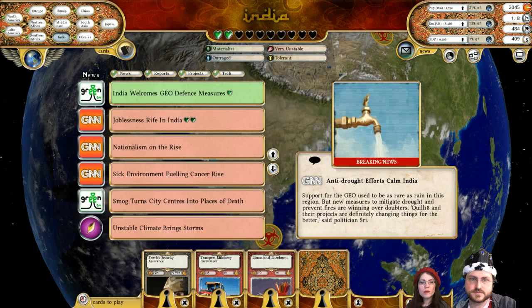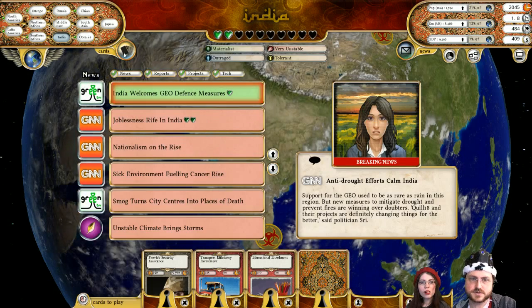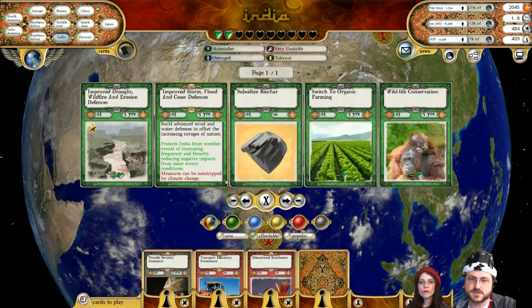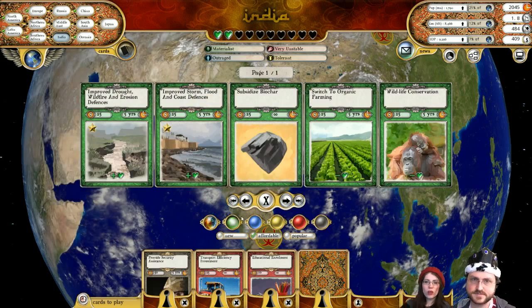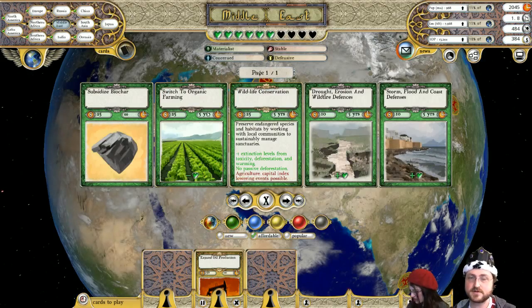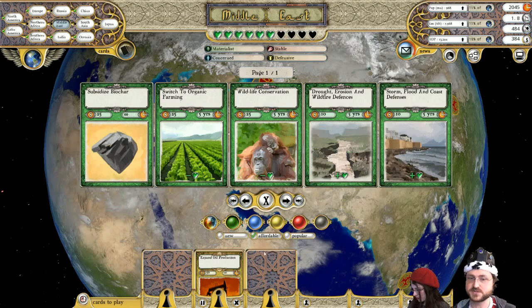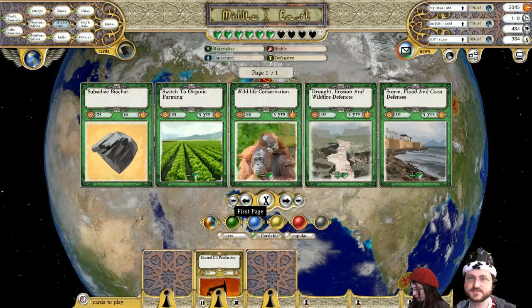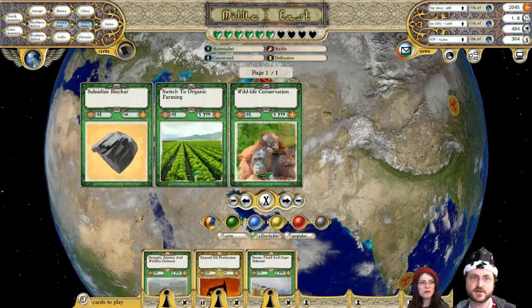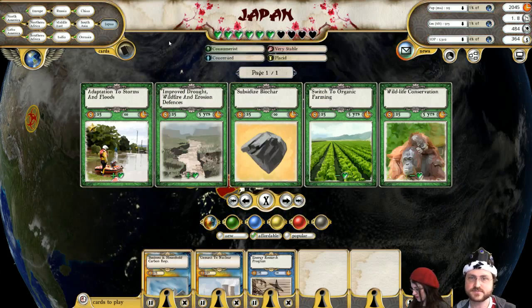India has water stress, joblessness — we can do some job sharing. Smog is always a big deal there, and more storms. We need all these things in India. Whereas the Middle East — we've totally fixed the Middle East situation. It's like so easy to do. Japan is concerned but not too bad.